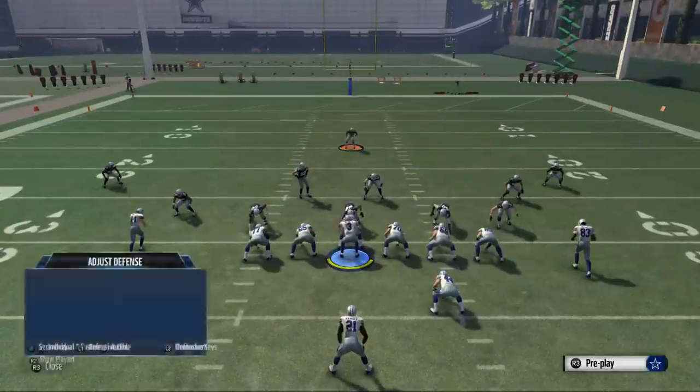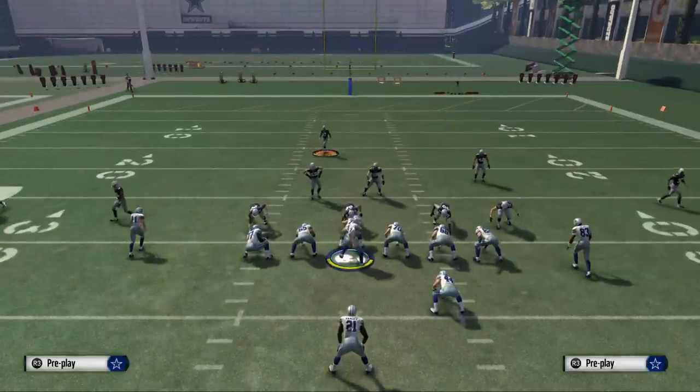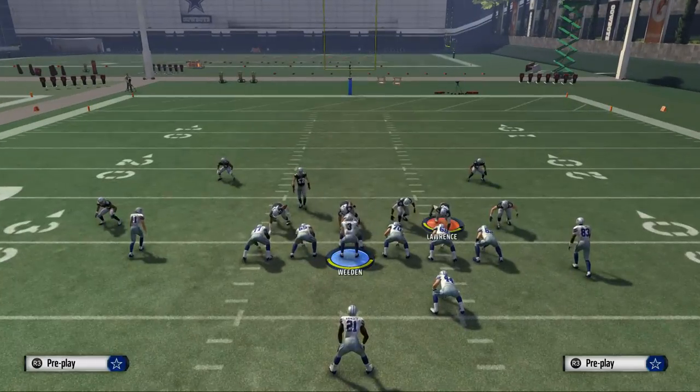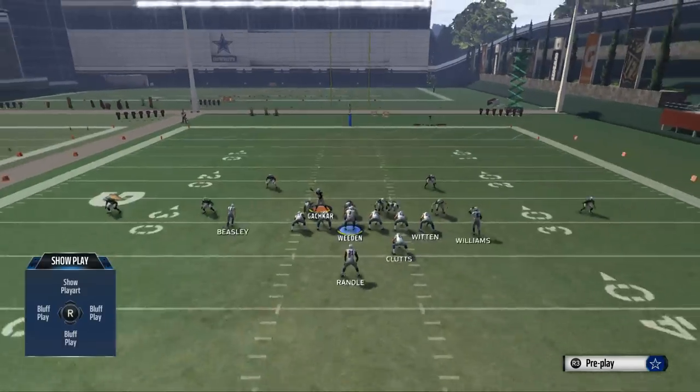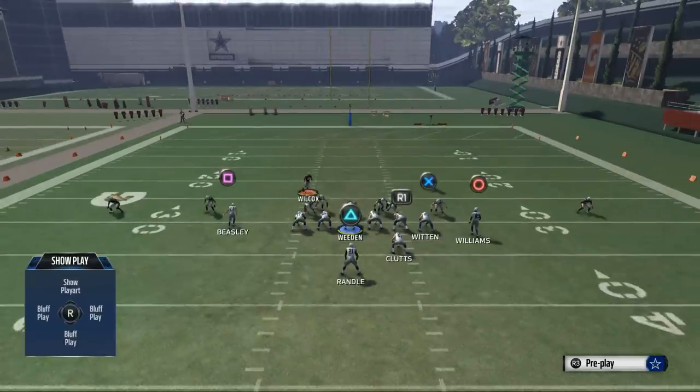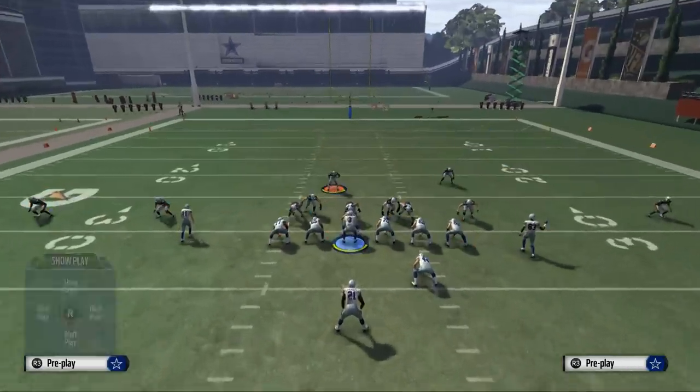But the run-off or down halfback dive — that's what we need to watch out for. For the halfback dive: baseline show blitz, and then pinch your defensive line just like we have done out of every play from the formation. Take Gakar, put him on a flat. Take Patman, put him on a hook. And then Wilcox on the spy.